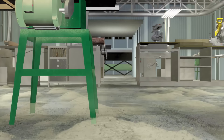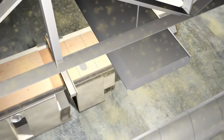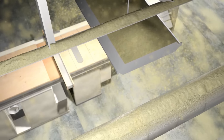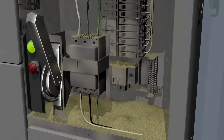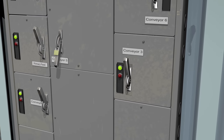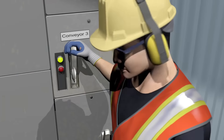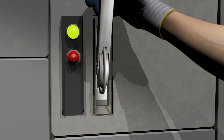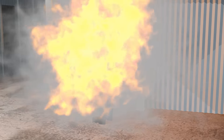Without regular housekeeping, fine wood dust will spread and settle in corners, on rafters, light fixtures and ducting, as well as in and around electrical equipment such as fuse boxes and motors. Combustible wood dust is so dangerous that a mere handful can create a fireball that can engulf a worker.